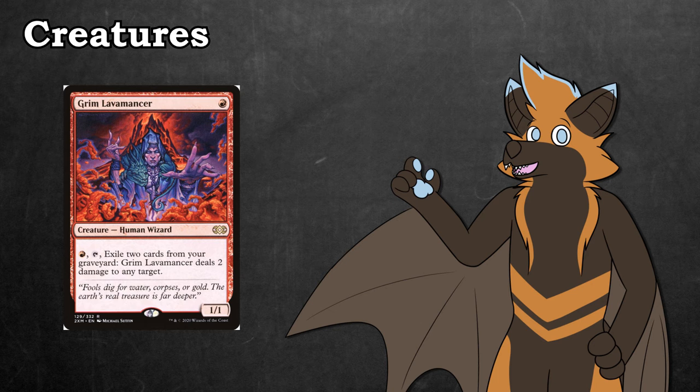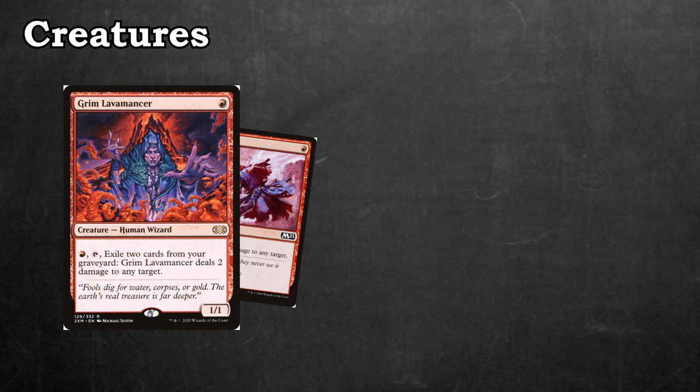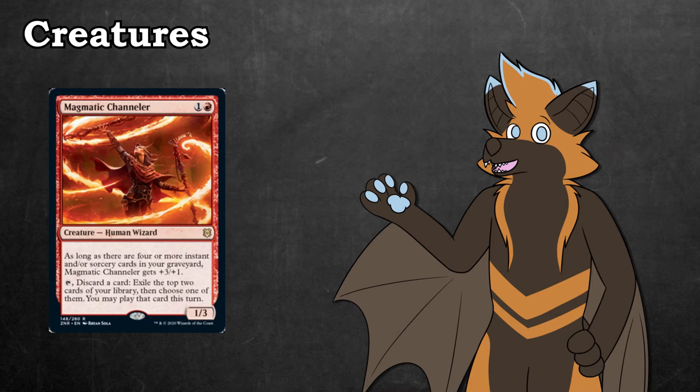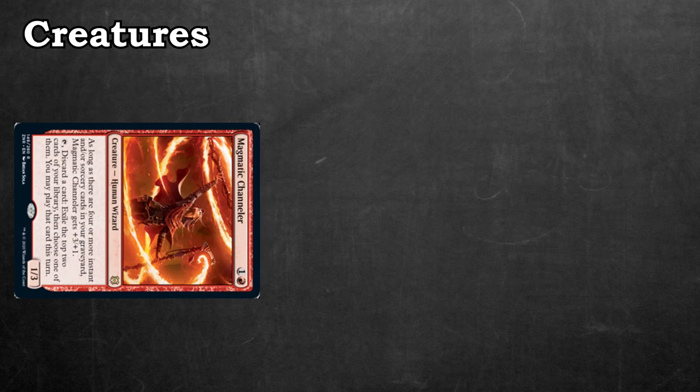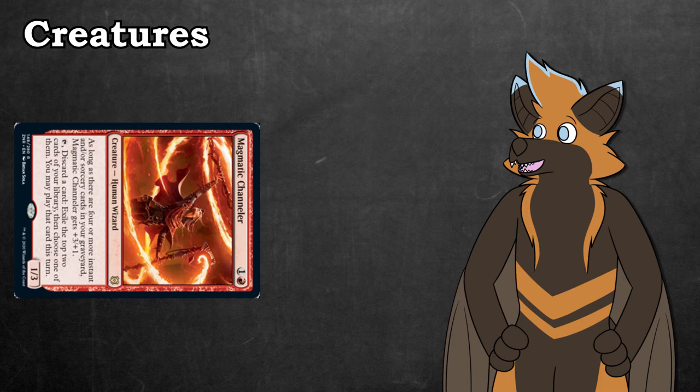Grim Lavamancer ensures that we can utilize our graveyard even if we don't have our kitty cat with us. By exiling two cards from the graveyard, we can have a repeated shock targeting whatever we like, which can come in handy if blockers are ever a problem. Magmatic Channeler is a recent addition from Zendikar Rising, and oh boy is it good in this deck. Not only does it become a 4/4 once there are enough instants and sorceries in the yard, but it can keep up the momentum at the cost of discarding a card. This is honestly such a boon for this deck, and I'm expecting to see more of it in the months to come.